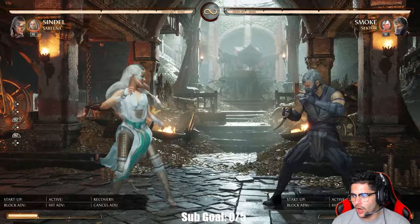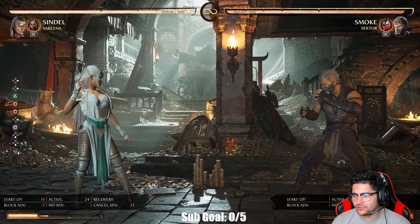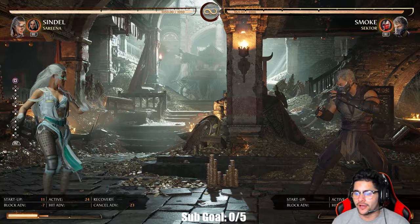The full string two-four-four does have a gap, but it's plus five on hit. Because of how far the distance is pushed back, it's really tight to jail — you have to be frame perfect, because the next move comes out at 11 frames and you're only plus five, meaning the follow-up is essentially six frames away.